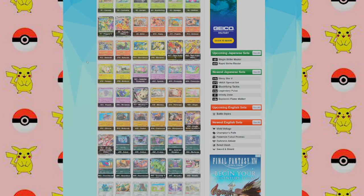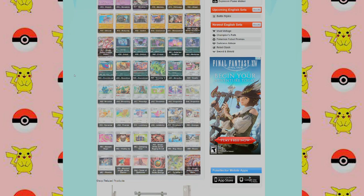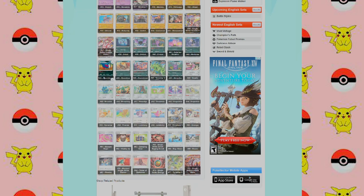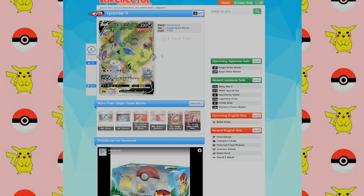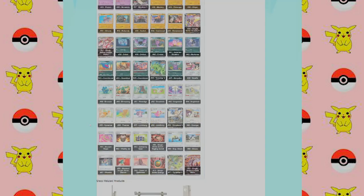There are some cards that have definitely caught my eye. There is the Tapu Koko VMAX, the Mimikyu V, and of course the Urshifu VMAX. But then at the bottom, the two Secret Rares are the Tyranitar V. Look at him — he looks like he got the itis. He ate all this food, now he's done, he's passed out. It's a pretty cool looking card.